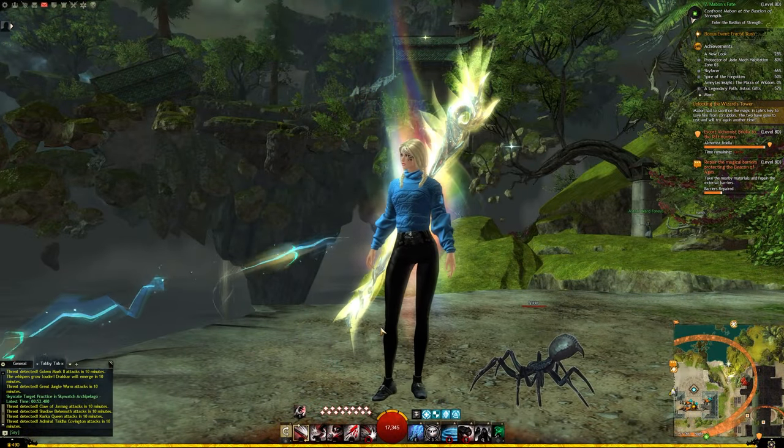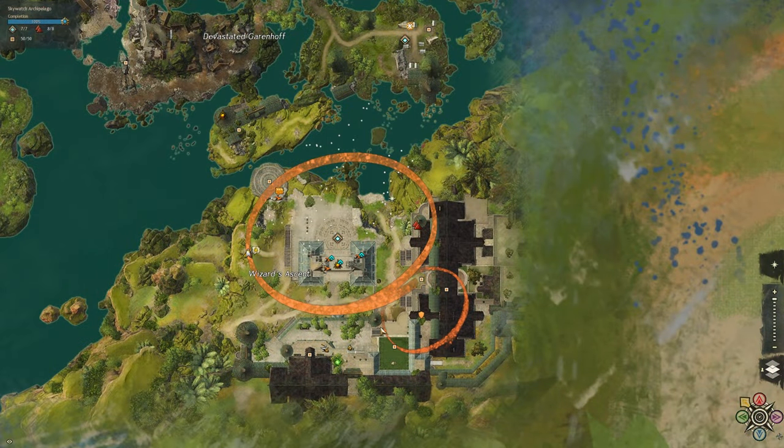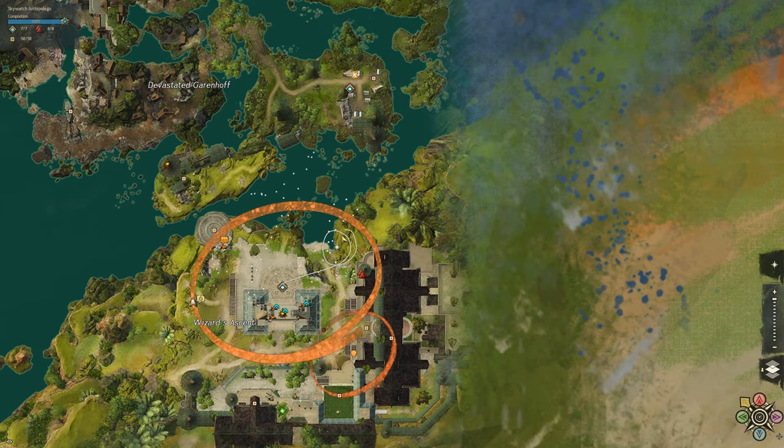Next is to spend 30 continuous seconds on a Ley Line while on your Skyscale. You'll need the Ley Line Mastery Track unlocked under Flight Training for this. I'm going to start at the Wizard's Ascent, starting at my Personal Marker.